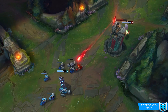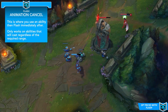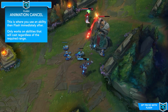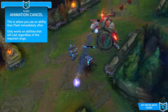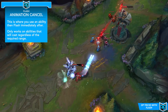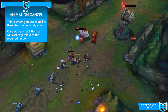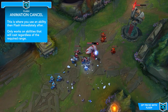The first one is an animation cancel that allows you to cast your abilities approximately 30% faster, and it's something that actually works on a ton of different abilities. All it takes is to use the ability and then Flash immediately afterwards. There are actually too many abilities to list all of the ones that work this way, but there's a really simple trick you can use to figure out if this sort of animation cancel will work with the respective ability.